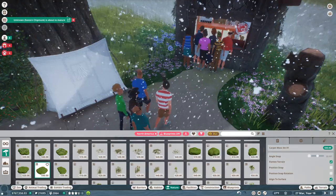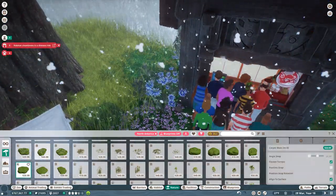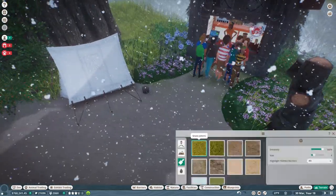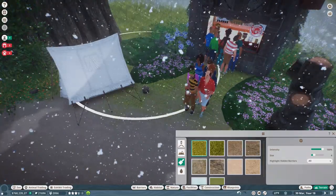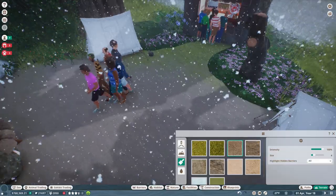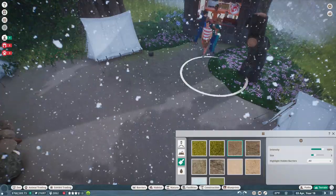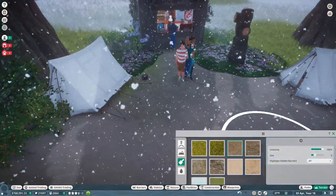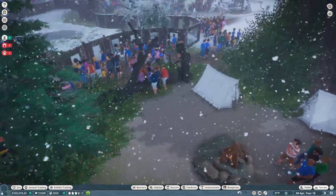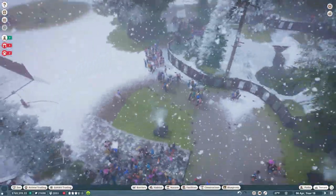A little bit of imagination and a lot of plant love will transform the area! We'll put in some normal moss, change the terrain to short grass, then some soil up along here. People now have a spot where they're kind of warm and admiring all of our foxes — that's excellent.